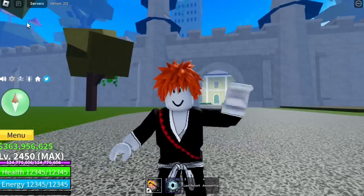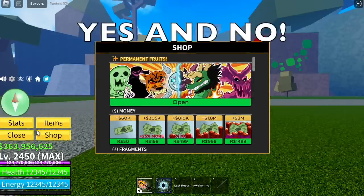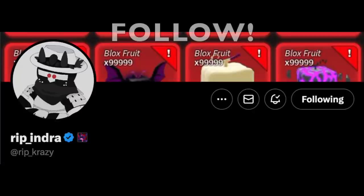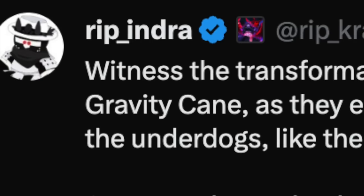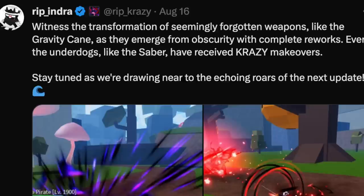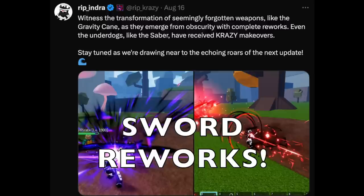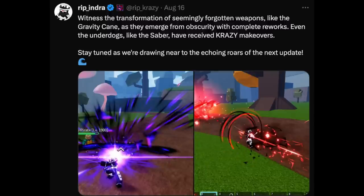So, is it really goodbye to these three swords? The answer is yes and no. Before we proceed, make sure to follow Rip Indra — the photos I'm going to show you are from his page. He posted a transformation of seemingly forgotten weapons. The meaning of this video is goodbye to the old sword designs, because in Update 20 they will be reworking swords, and they posted three pictures which I'm going to be talking about.